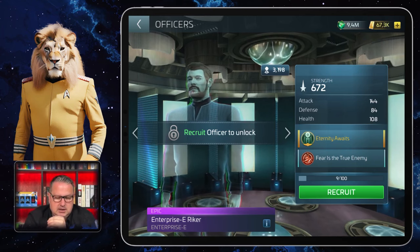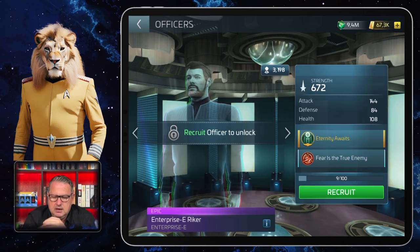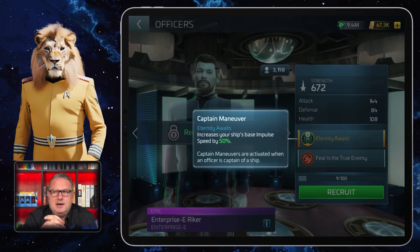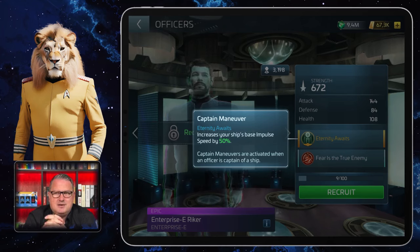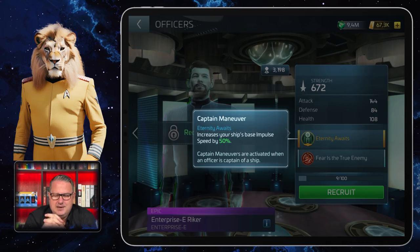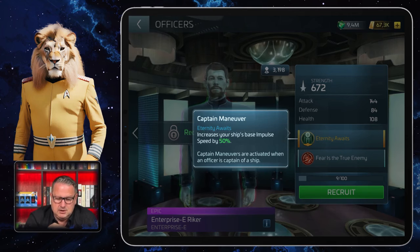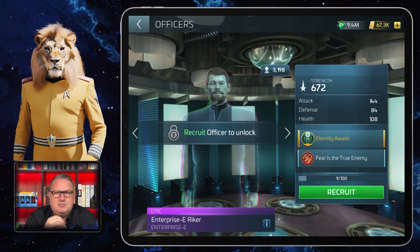He will definitely not be one of my most favorite officers in the end, but he will come in handy especially with the impulse speed. I'm quite happy about Enterprise E Picard — I'm using him all the time. I coined the phrase 'new PMC' in our alliance chat — instead of Pike it's Picard, Morrow, Chen — for hunting hostiles, and he brings much more loot. It's a very good combination. Data is on one of my survey ships all the time because of the cargo hold bonus he brings below deck.